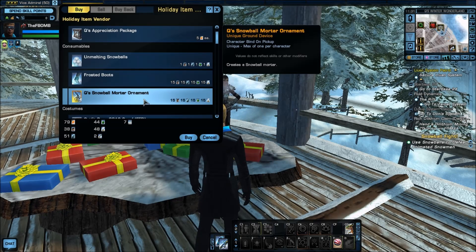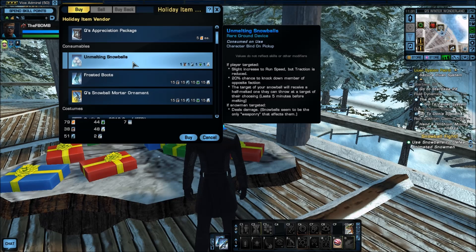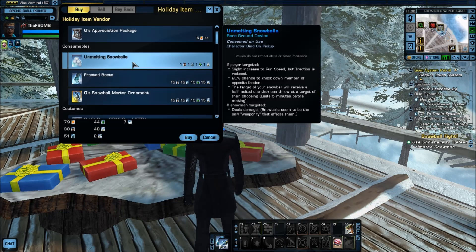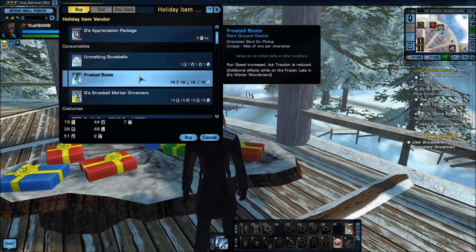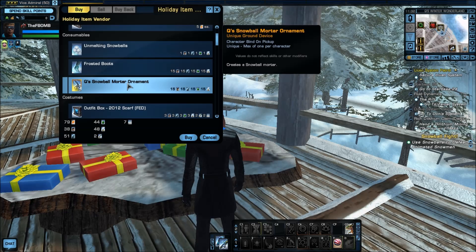One thing they added was Q's Snowball Mortar Ornament. It's a drop - it's a consumable item. These are unmounting snowballs; you can pick up snowballs here, but you can't use them anywhere else besides the snowball fight. These ones you can buy with items are so cheap - I think you get 10 or 20 at a time. These you can use everywhere - you just throw them at your friends. These are frosted boots: run speed increased but traction is reduced. Additional effects while on the frozen lake in Q's Winter Wonderland. The Mortar Ornament is a consumable you drop; it just shoots a bunch of snowballs. It's good for fighting enemies and bosses, but if you get the snow guns you don't really need it.